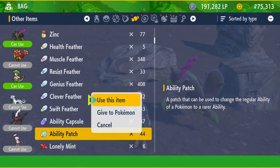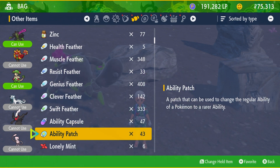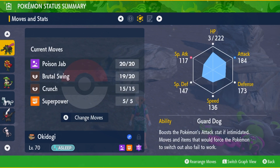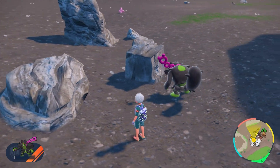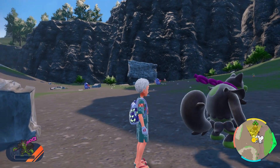Something else I wanted to show is actually its hidden ability. I'm just going to use an ability patch for that, just to show this off. Its ability changes to Guard Dog, which is an ability that I believe only Mabostiff had previously. Look at him — he's knocked out. It boosts the Pokemon's Attack stat if it's intimidated, and moves and items that would force the Pokemon to switch out also fail to work. So that could be a really interesting ability, actually.